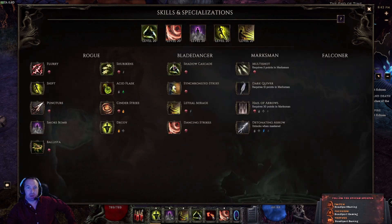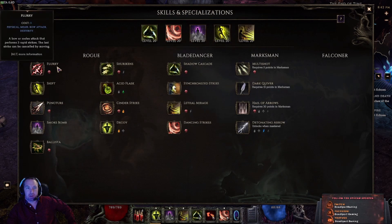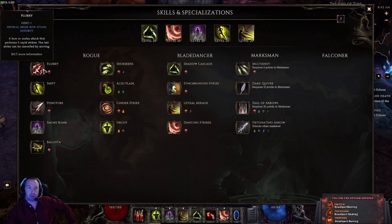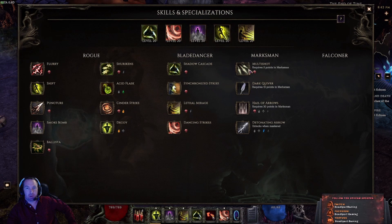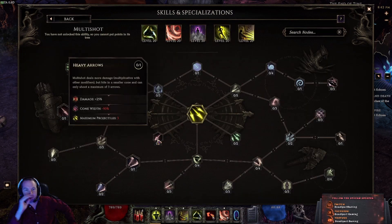We've got Multi Shot, which pairs up with Flurry. You can spec out both of them and use that together — there are a lot of builds that do that — or cast them separately, or just use Multi Shot on its own. This node will increase the damage, decrease the cone width, and give you a max of only three projectiles.